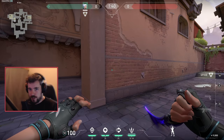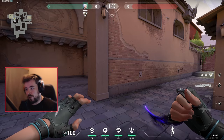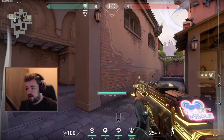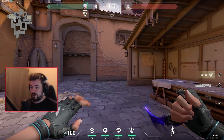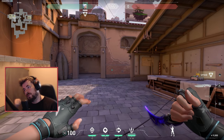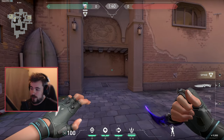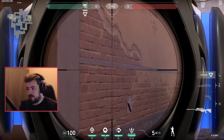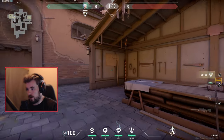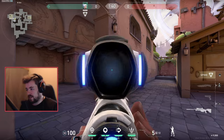On defense, your job as a defensive Jett is to pick and prod into the enemy's offensive strategy. When the round starts and you're on defense, I like to pop my tailwind, take an early peek, get a pick, and then dash right out. The goal is to get one pick and then dip - one and out. Jett can also be one of the most proficient operator users in the game.